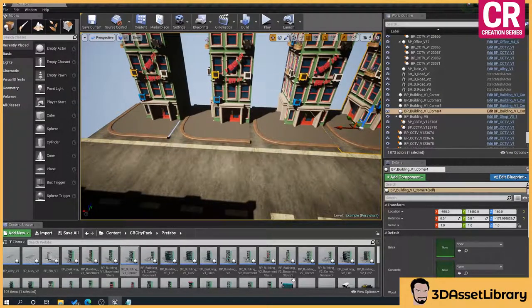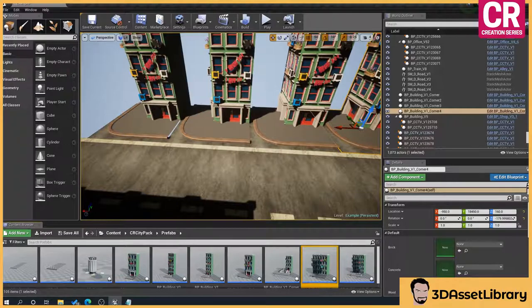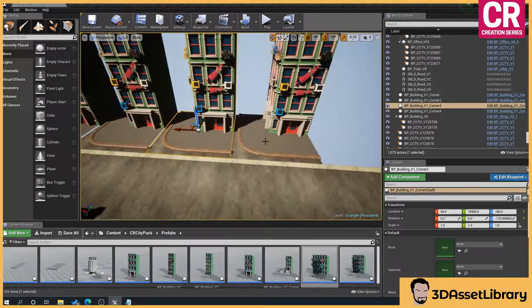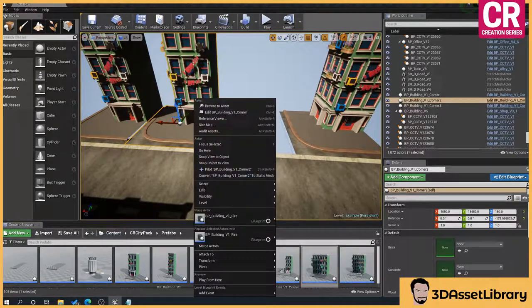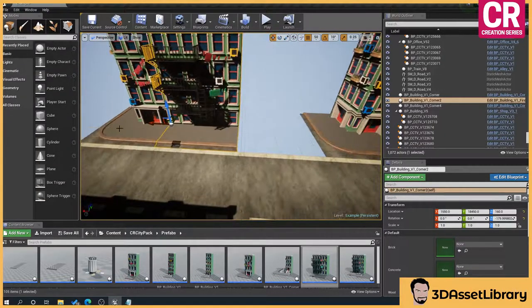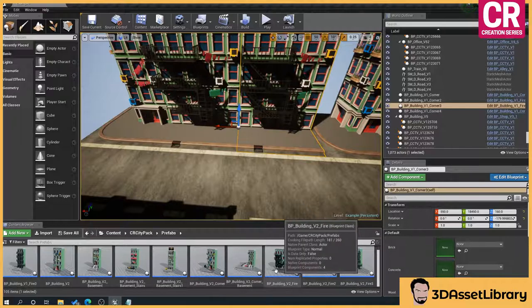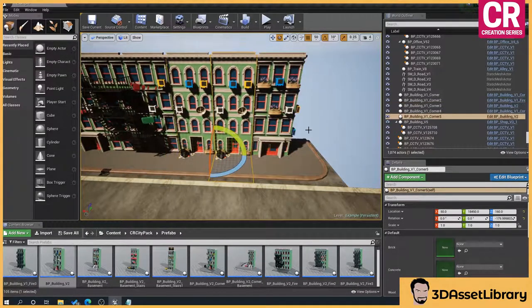Go to our prefabs and say we like this fire escape one. Delete the original, select the fire escape, right-click on the one we want to change, and choose 'Replace Selected Actor' with the fire escape. Now we've got our fire escape. Align it up and drag off that again. We like the look of building two here — drag off, and now we've got another building. You can continue this to create whatever scenes you want.